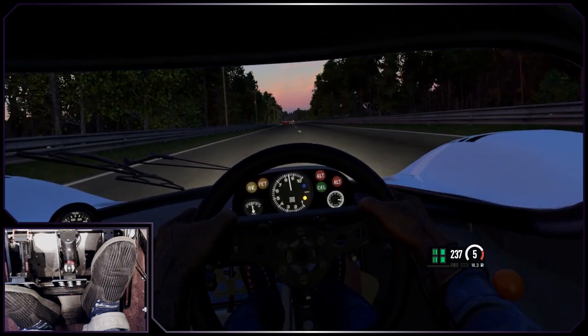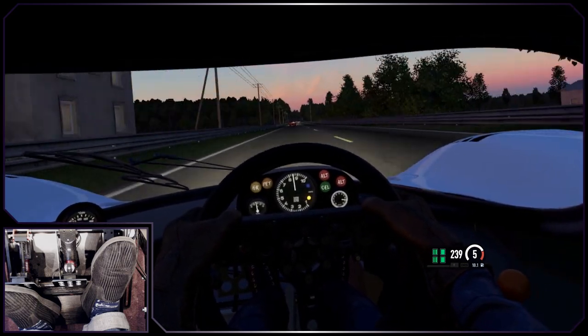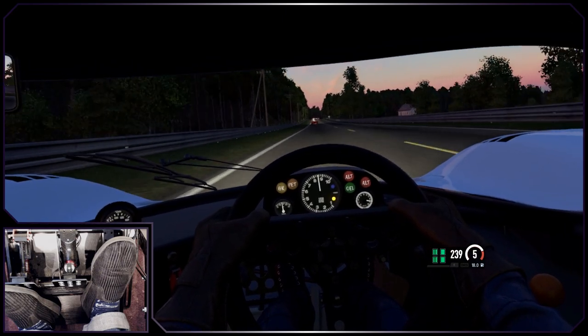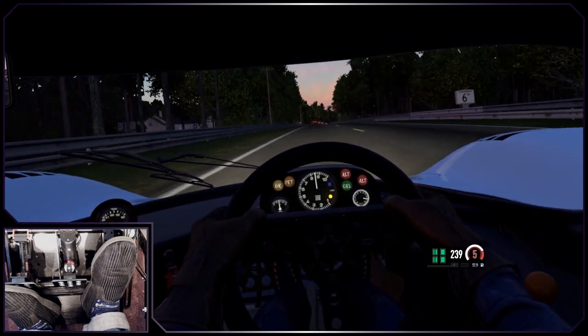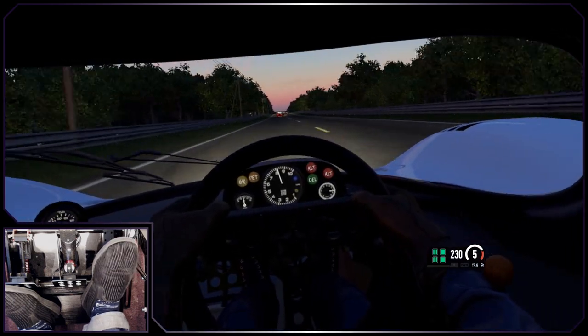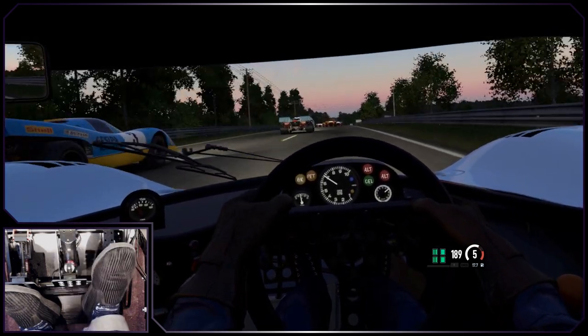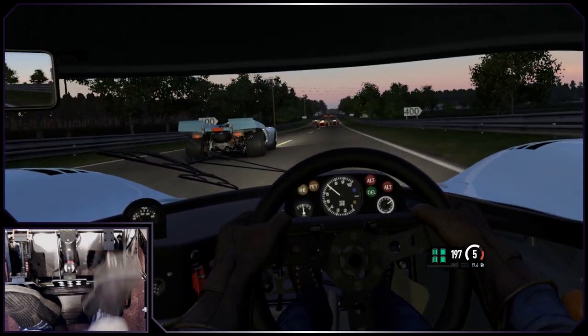I'll be totally honest with you, I've not been a fan of the way the 917K handles. The Project Cars 2 representation is remarkably docile, which doesn't really make a lot of sense for a beastly 600bhp prototype with 1970s tyres. So I wasn't all that surprised to find that the 917LH shares this trait. But let's not dwell on the negatives — there are plenty of things to like about this car.